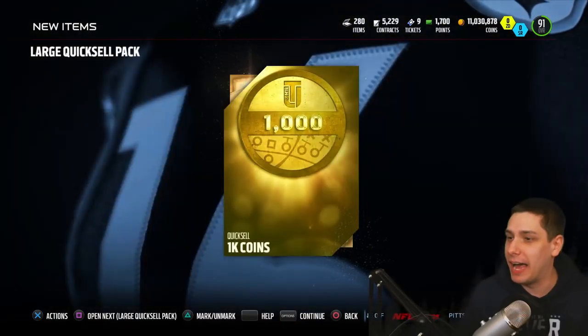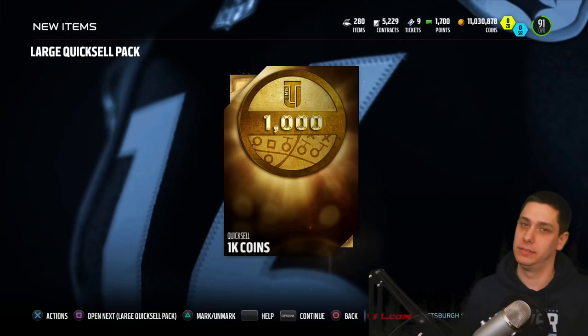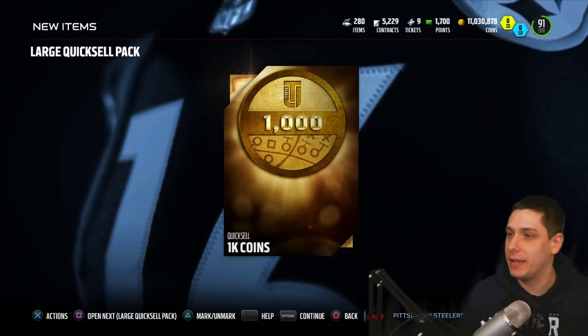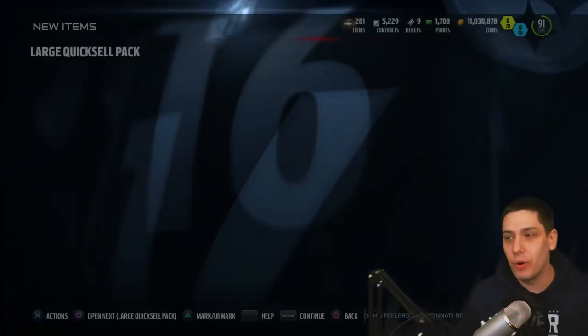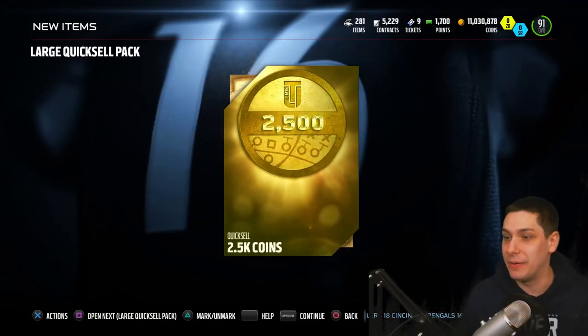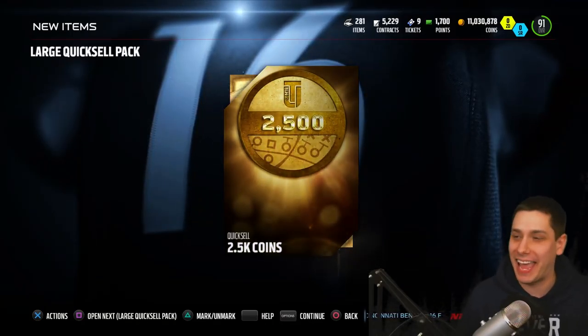Moving up to 5k now. Let's go, something better than that — 1k. Come on EA, we're trying to give away some coins here. Still got a few more to open though guys, and we get a 2.5k. Okay, you're screwing with me at this point — all of these have been 5k or below so far.